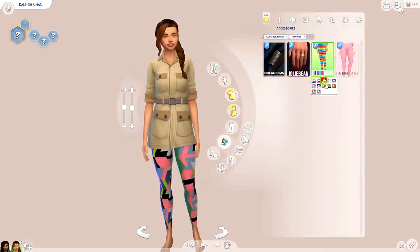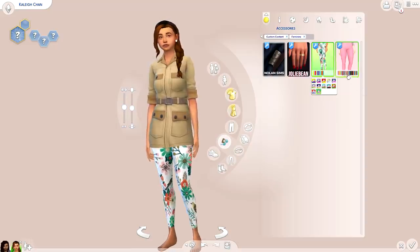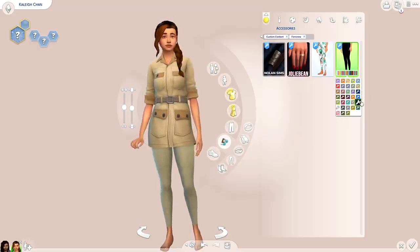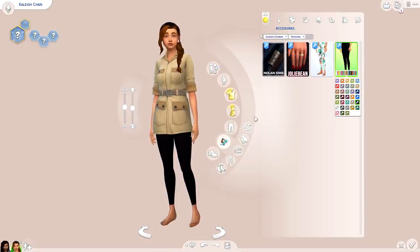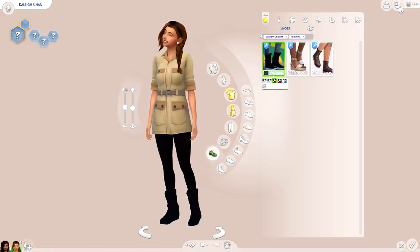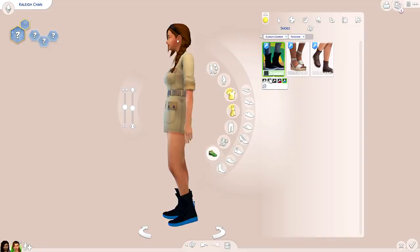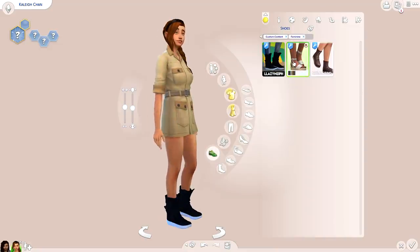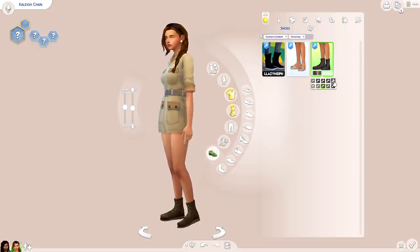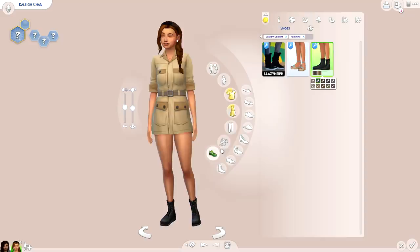I've also got some printed leggings that were supposed to come with a shirt, but the shirt got taken down by the creator, so I just got the leggings. These are really cool because you can wear them with a bunch of different outfits. I grabbed some boots from Ocean Sims' Tumblr — at first I wasn't sure, but once in game I love them. I also picked up some wedges and combat boots by Nolan Sims — their shoes are everything.